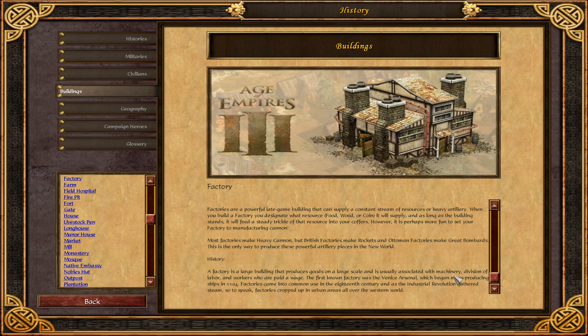History: A factory is a large building that produces goods on a large scale and is usually associated with machinery, division of labor, and workers who are paid a wage. The first known factory was the Venice Arsenal, which began mass producing ships in 1104.